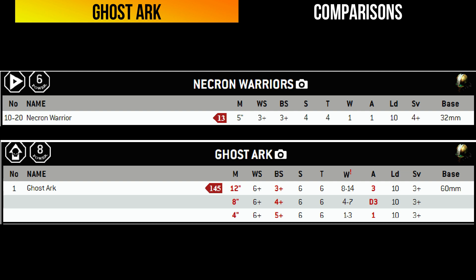Warriors with gauss flayers have virtually the same weapons as the Ghost Ark at similar points cost. The question is: would you rather 10 warriors inside the Ghost Ark, 20 warriors outside, or 20 warriors alongside the Ghost Ark? Personally, I use the Ghost Ark alongside a 20-warrior blob — the warriors shoot all game while the Ghost Ark brings them back. But in smaller games where points are at a premium, it's a tough call — ideally I'd go the whole hog: 20 warriors and the Ghost Ark.